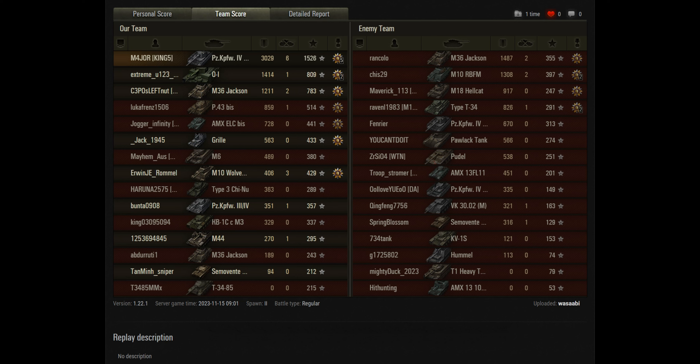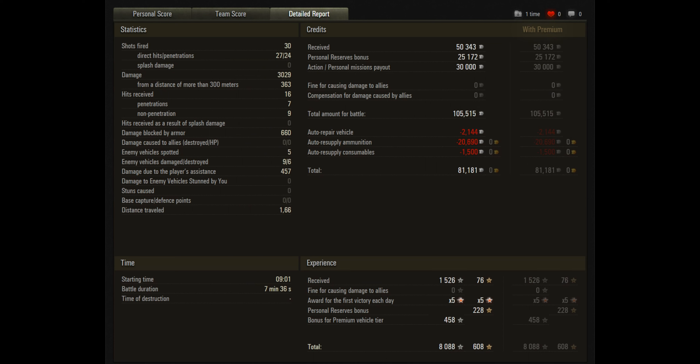At Tier 5 and 6 you're not going to get a lot of experienced players, so take advantage when you can. It's a premium tank but not a premium account. He fired 30 shots with 27 hits and 24 pens — a good output. He had personal reserves running giving an extra 50%, and a mission payout of 30k, giving a very tidy profit of 81k for Tier 6. Very little spent on consumables or ammunition.